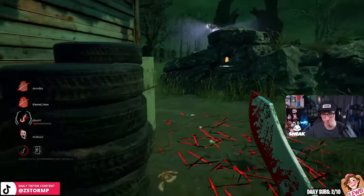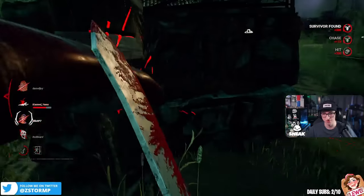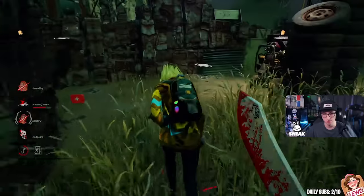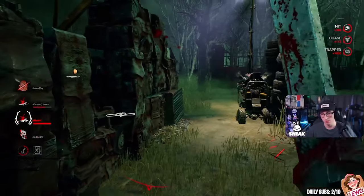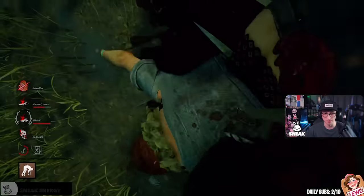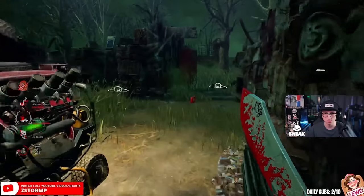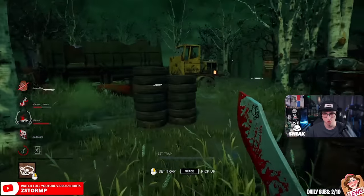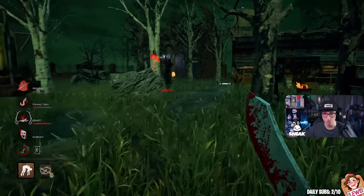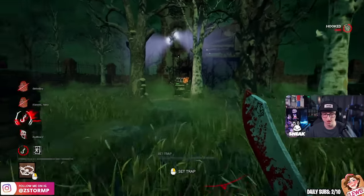She knew the trap was there. Most likely going for the unhook. We'll go for the tunnel. The door will be ready most likely. I'm doing really good with no perks and add-ons — extremely well. Most likely they're on that far back gen. I'll eat the DS — I have to at this stage. She's not even on that door, she hasn't even got on that door, so I can actually put a trap there.